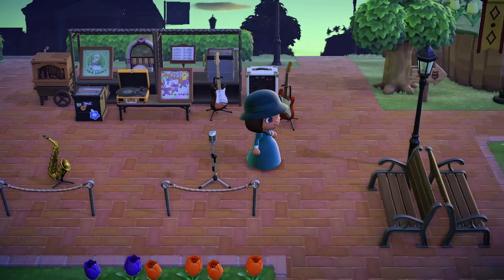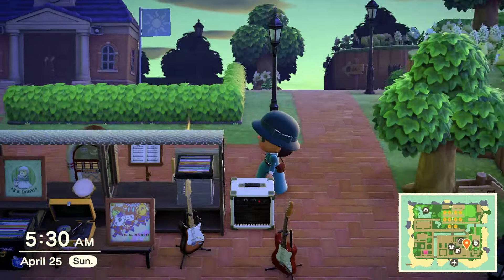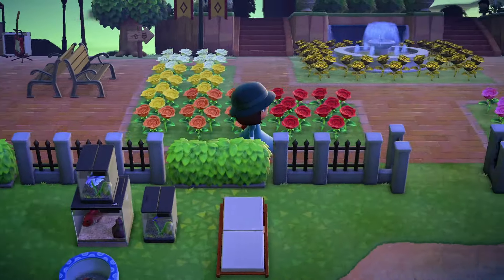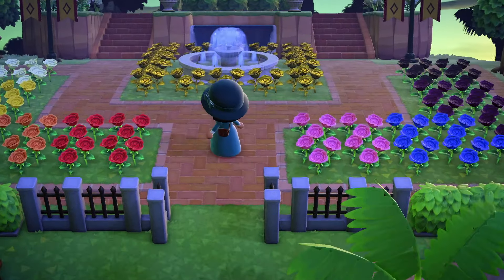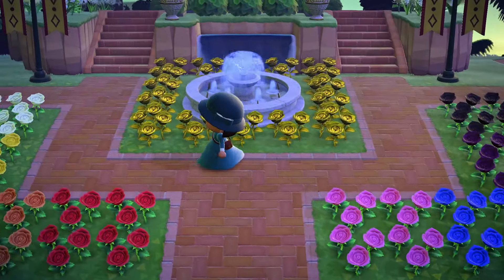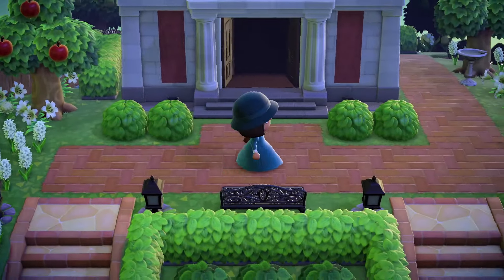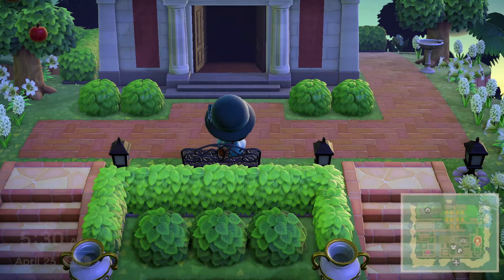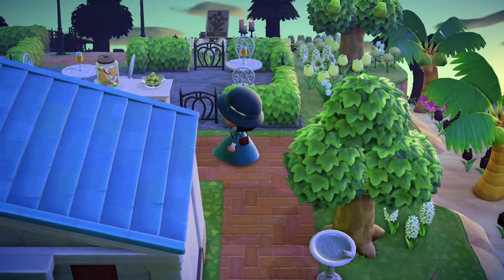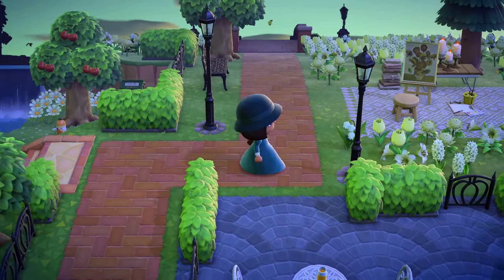One thing I'm very proud of is the DIY table that I have back here that is hidden and it's in the middle of the town making it very convenient. Over here we have my rose garden which took me a while to complete because of all of the gold roses and those blue roses. This is one of my favorite parts of the island. A little side note — all of my beaches are full of flowers so I can store them for when I remodel the island.